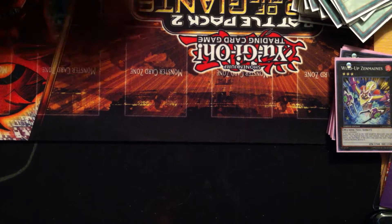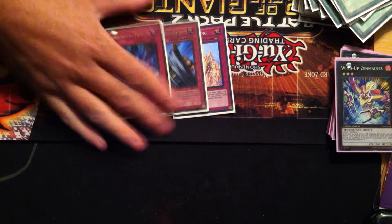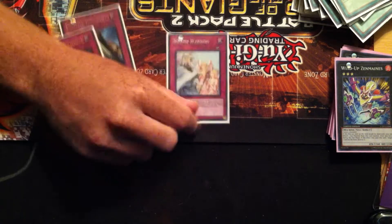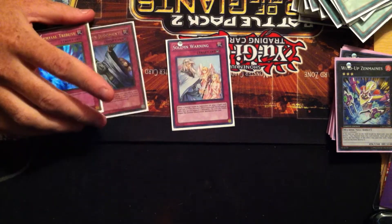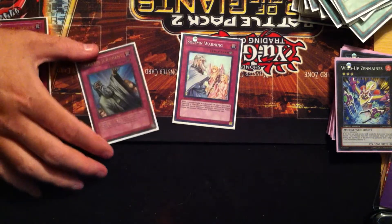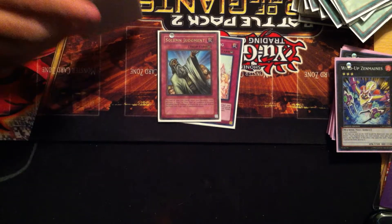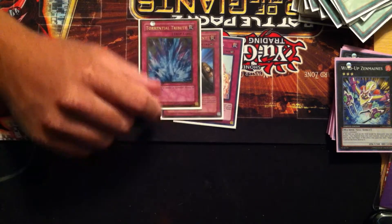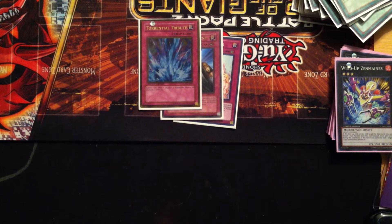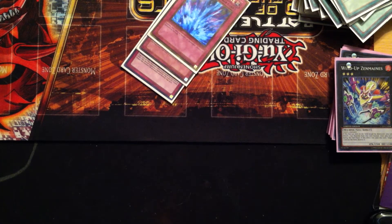Now onto my trap cards — I run three. One Solemn Warning, one Solemn Judgment, and Torrential Tribute. The life point difference is what you want in this deck, and Solemn Warning is just a generally good card — it can stop Gorz and things like that. When you're running in with Air Neos, you don't want to give them a 6,500 attack point token. Solemn Judgment negates a lot of stuff and allows for that bigger life point difference. One Torrential — it's mass field removal, which I like. I've been debating running Mind Drain so I didn't have to worry about effect hand traps like Maxx C and Gorz.